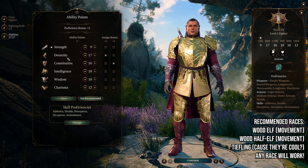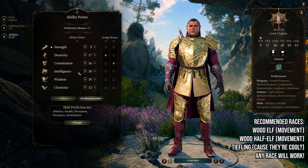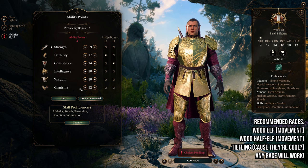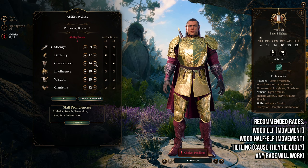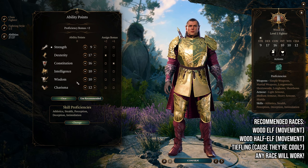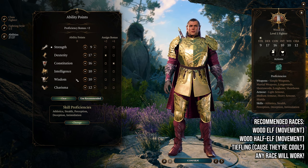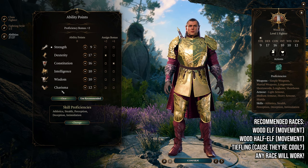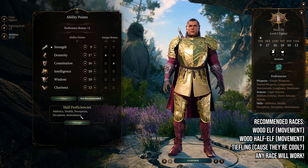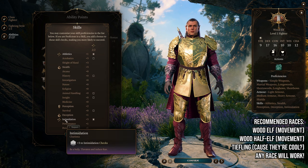Everything else is really just secondary ability points. I went for constitution so we have some nice buffed HP, but you could always settle for maybe 14 constitution if you want to raise up your charisma and have your character be a better party face. 10 intelligence, 10 wisdom — that way we don't have any negatives to those saving throws — and 12 charisma for decent dialogue checks. For the skill proficiencies we are going to select athletics and intimidation.